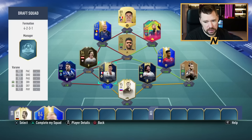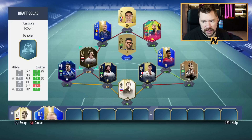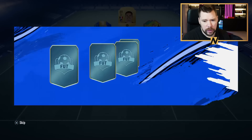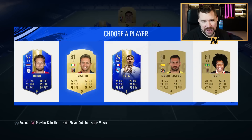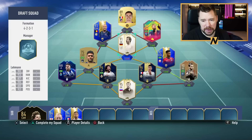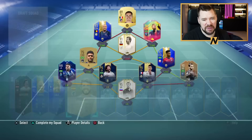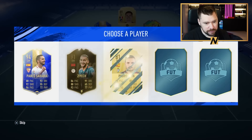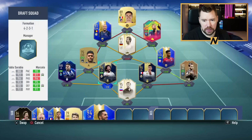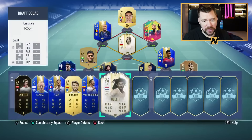We swap those around — Marcelo on seven chemistry, Telles on seven chemistry, Dani Alves on ten. If I put him down there yes he would gain five more by putting the Brazilian in at DM. We get Kenny Lala — he was amazing that season. In fact, if I put Jens Lehmann in at CAM, look at that — we get a big plus eight on the chemistry with Lehmann in at CAM, which is really nice. Icon chemistry back in there — icon chemistry was amazing. Pablo Sarabia, 94.